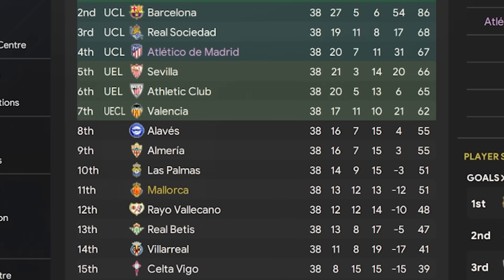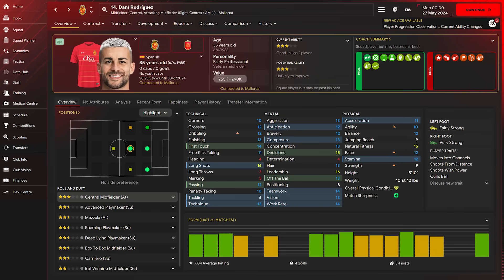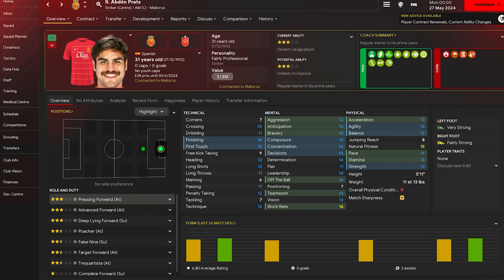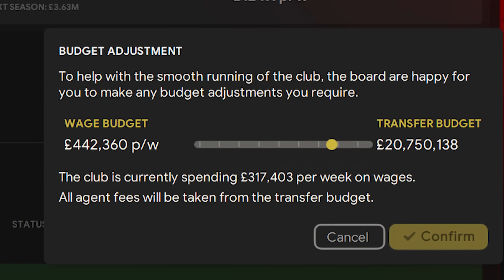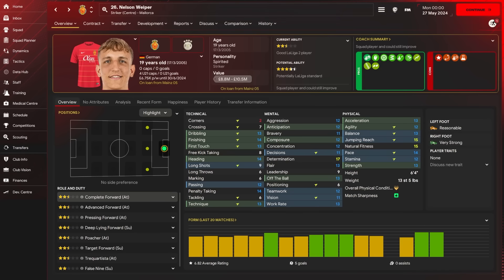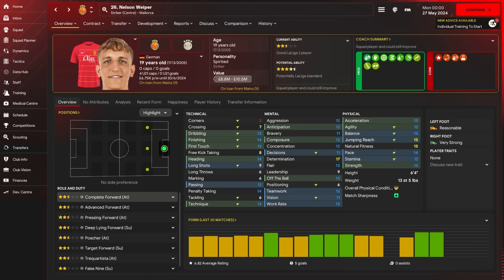But that's just where the fun begins. Eight players are all running out of contract and set to be released, including Dani Rodriguez who started 35 league games this season but is aged 35, and Abdon, who is also a fan favourite. We have £20 million in our transfer budget, with a lot of players to analyse we could potentially bring in — and a big decision as to whether or not we make Nelson Viper's loan a permanent transfer to Mallorca this summer.